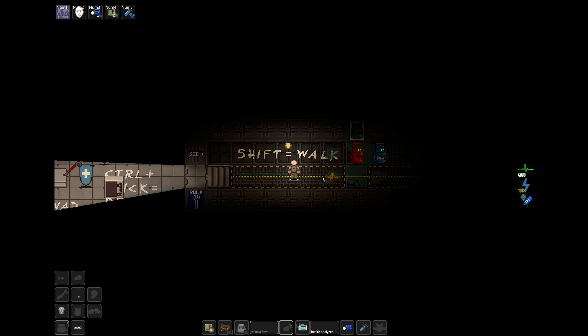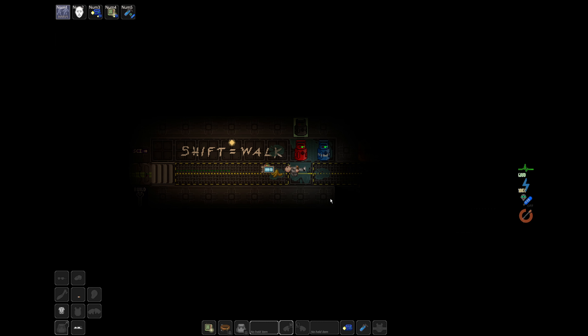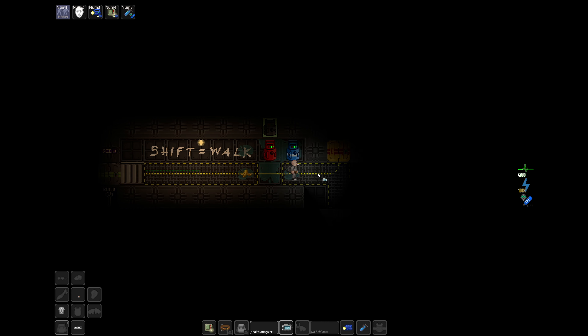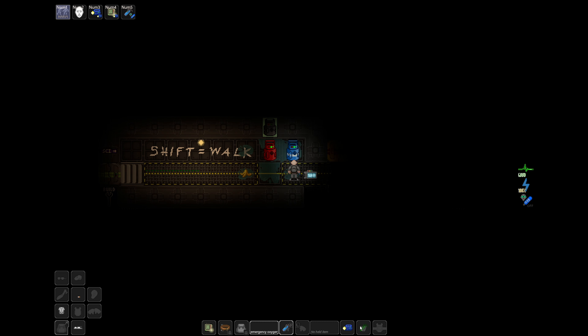Shift to walk. In Space Station 14, there are objects that will slip you. If you're not pressing shift to walk and you step on a banana peel or liquid at full speed, you will slip and drop anything in your hands on the floor. If you walk, you can avoid slipping entirely. If your oxygen tank is ever running low, go to maintenance areas and find canisters. To refill: left-click your oxygen tank onto the canister, left-click the canister, click open, max out the pressure, then close it so you don't waste the canister. Click eject and put your oxygen tank back in your pocket or on your back.